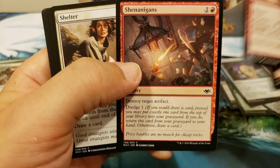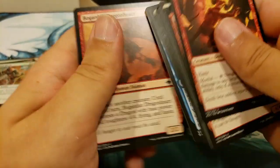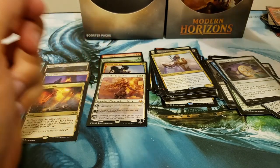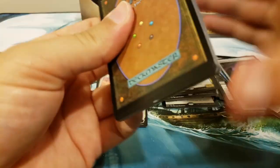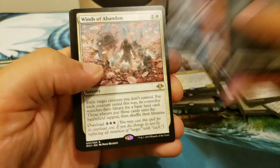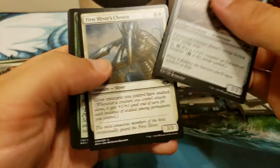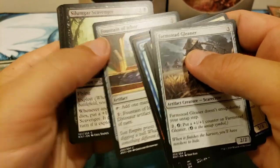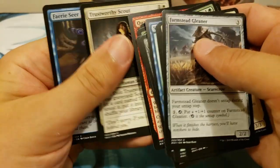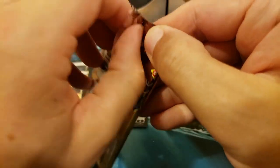Shenanigans — the Shenanigans! Good old Shenanigans. This is really a nice box. We got the Prismatic Vista like we wanted — now we need the Force of Negation. Let's get it right here — oh, really nice card though: Winds of Abandon. Very solid.